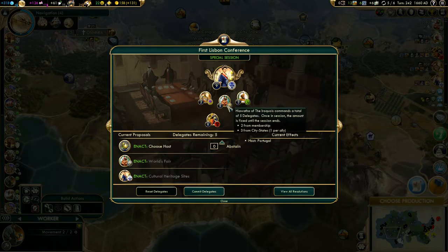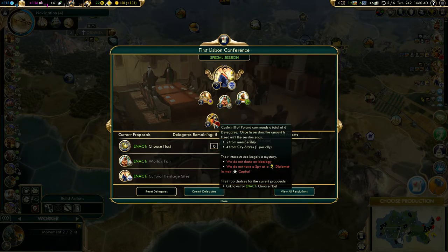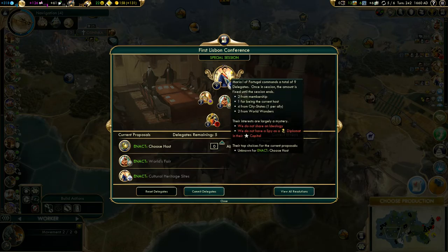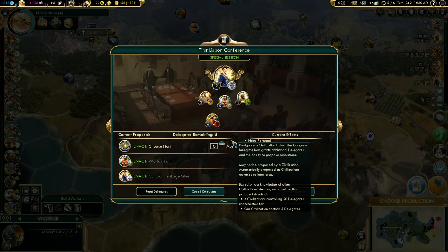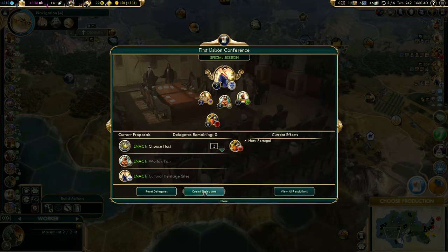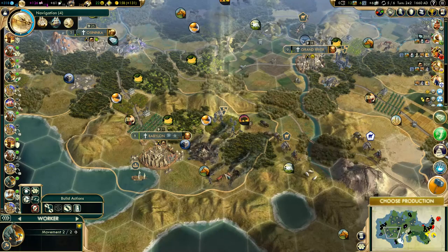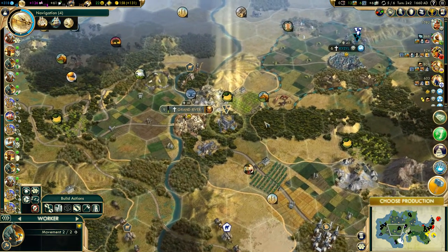Choosing a host for the World Congress — at this point I'm more trusting of Poland than the others here. I'd love Arabia to get it, but our combined votes only lead to eight, so I'm going to make Poland the host. Then we can yank it out from under them later on. At least that's the plan, the hope, the goal.